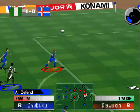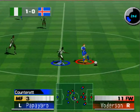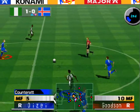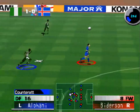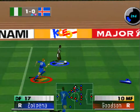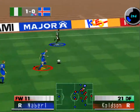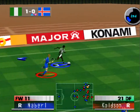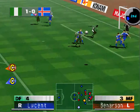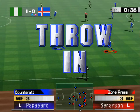He's hit across. Tight defensive play. To the left, number three. To the right. He's hit across, great header, the ball's still in play. Good clearance. The ball is out of play, it's a throw in to Nigeria.